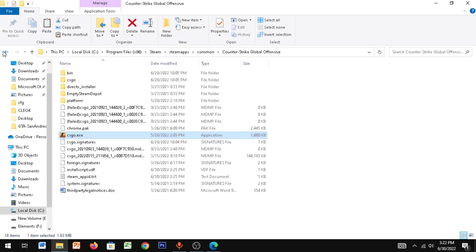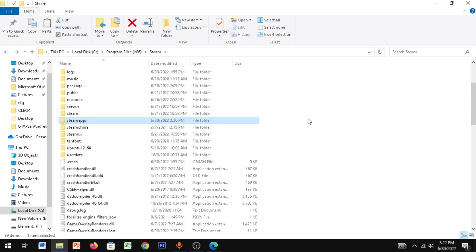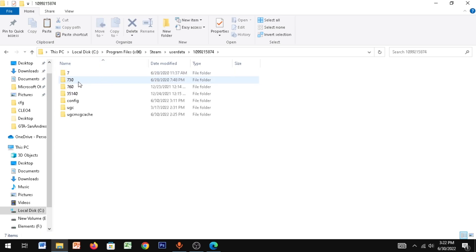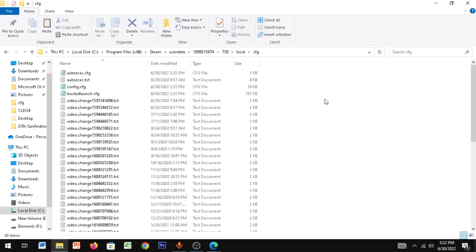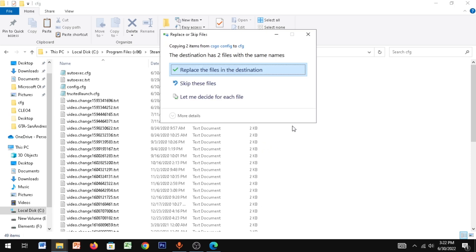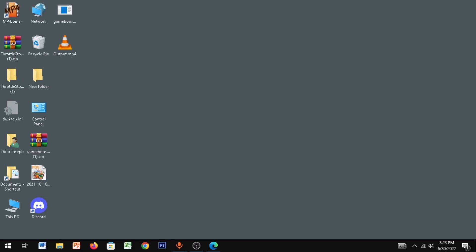Go back to Steam and navigate to User Data. Find your account folder — if you have multiple, find the right one. Go to 730, then Local, then CFG. I've given the autoexec files download link in the description — just download those files, right-click, and paste them here. Close it and let's move on.